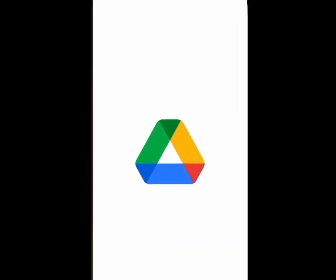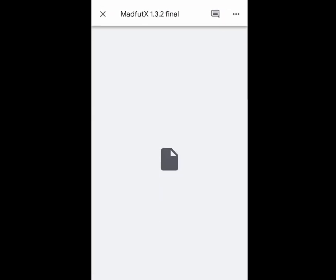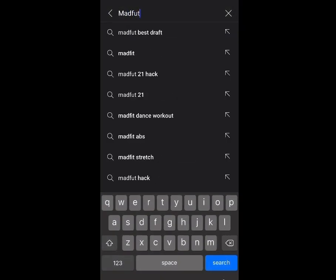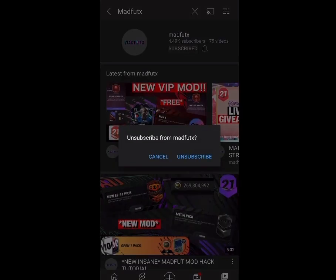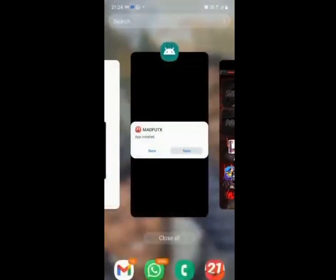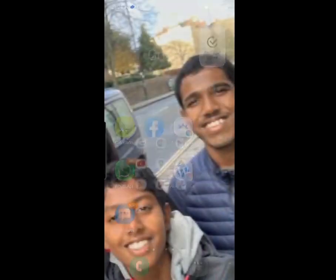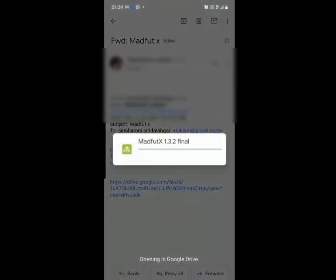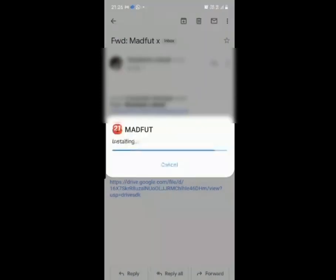You should see a gift symbol — tap to reveal link — and once you do, you will get the 1.3.2 link. I recorded that part on iOS so it doesn't work there, but it will work on Android. Once done, you can unsubscribe from MadFootX — that's your choice — but I'd suggest staying subscribed since he's made an amazing VIP mod. I already had 1.3.2 on my Android. This only works for Android and BlueStacks PC. Let it install while still keeping 1.3.1 downloaded.